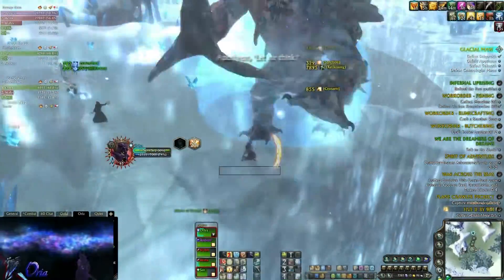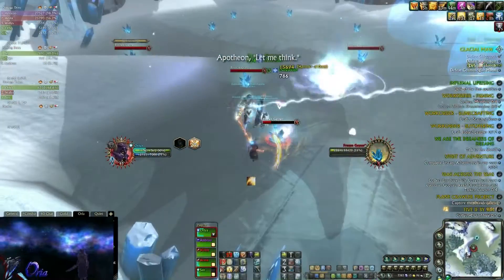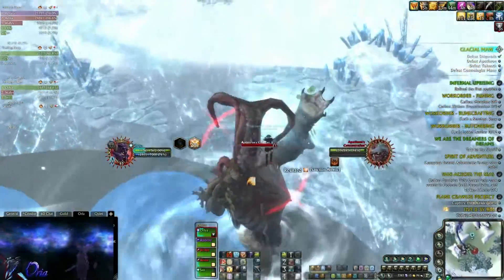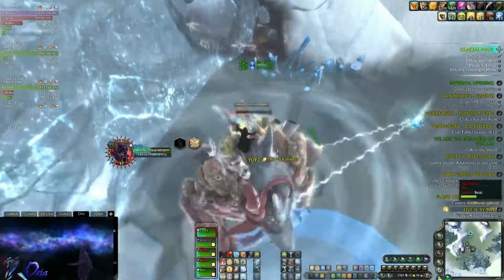You're getting close to the 1-minute mark now. He's gonna activate the crystals that you need to DPS. DPS one of the crystals nearby. Once you kill it you will get the reactive that will launch you on his head. Now you need to DPS his concentration. This is the whole fight — the phases will start repeating themselves now.